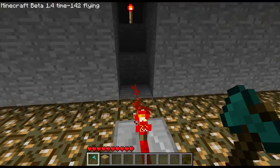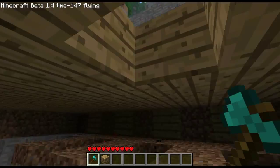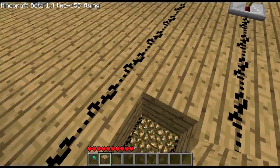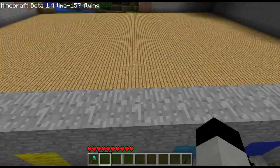It turns on this redstone torch which flips the track. That's basically how it works. Then when I hit the next switch over here it'll flip two of them, and so on and so forth. Theoretically, had you the time and space, you could continue this on backwards as long as you wanted.